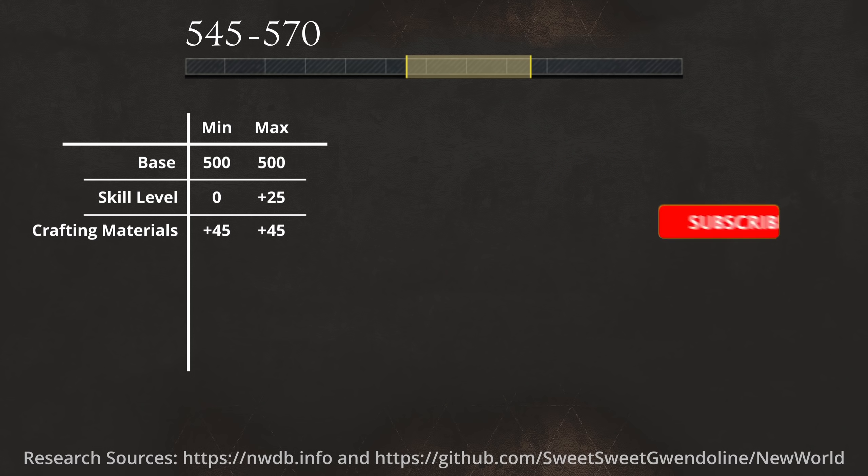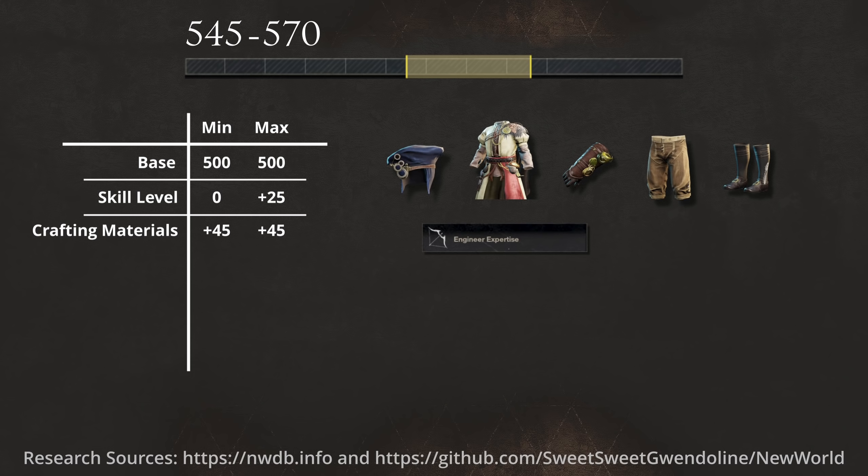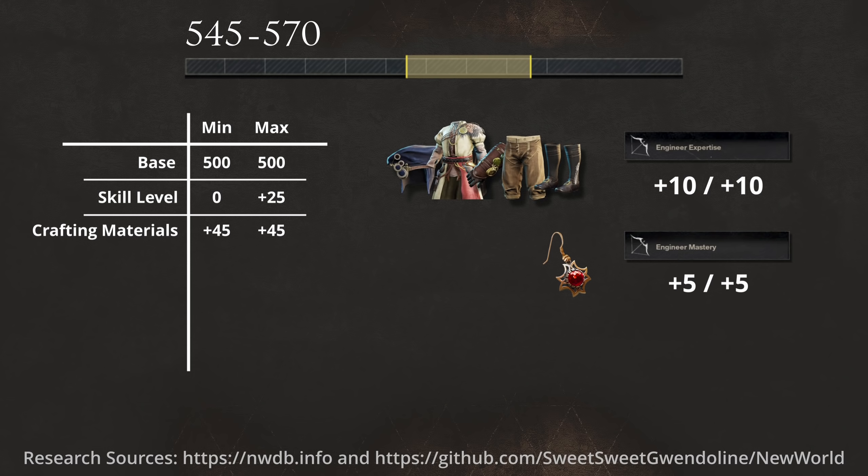The third modifier we have is your gear perks. All your armor — that is helmet, chest, gloves, pants and shoes — for our tool example needs to have the Engineer Expertise perk. Each one of them will add plus 2 minimum and plus 2 maximum, for a total of plus 10 plus 10. In addition to that, your earring piece can also have a crafting related perk, that in our tools example is called Engineer Mastery. That alone gives plus 5 minimum and plus 5 maximum. So all the gear combined gives a bonus of plus 15 plus 15, and will raise your gear score range to 560 to 585.